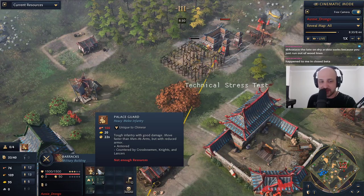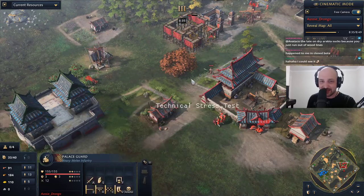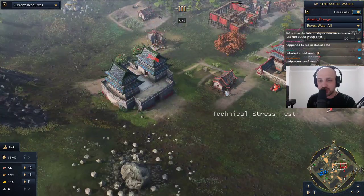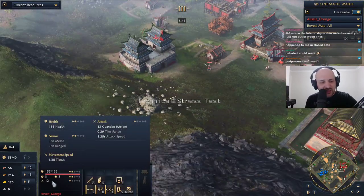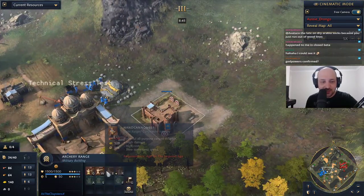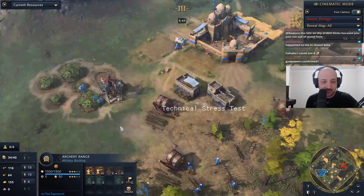Palace guards are countered by crossbowmen, knights, and lancers — very interesting units. We're seeing double military barracks here for Aussie Drongo. The question is, how fast do they actually move? 1.38 tiles per second, compared to the camel archer which I won't be able to check until he actually builds something.